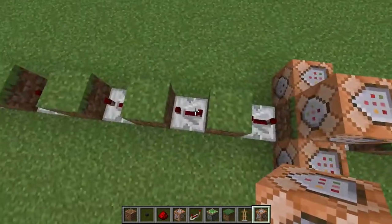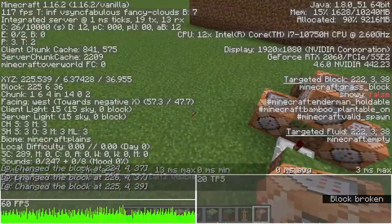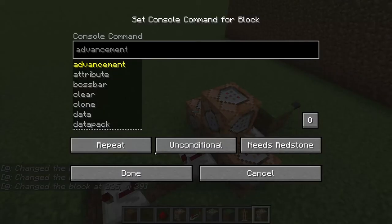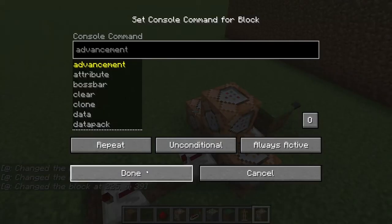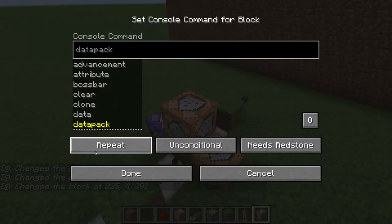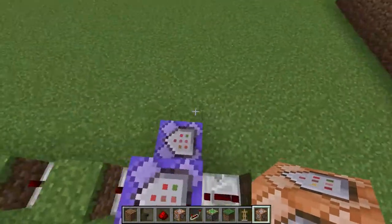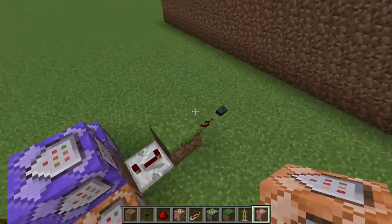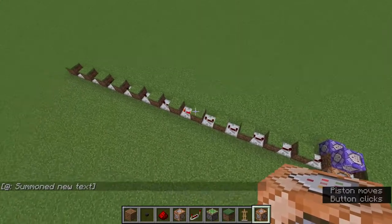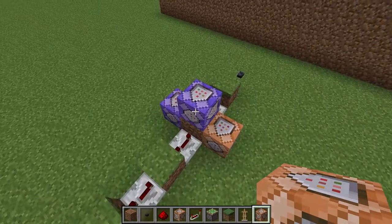Those will always be four-tick things. Make the command block type Repeat, not Always Active — just Repeat. The other one should also be Repeat. Now let's test: press the button and you can see the thing turns on. That's correct.